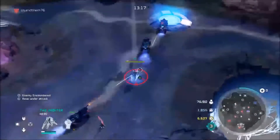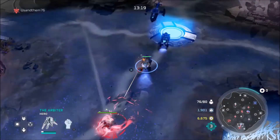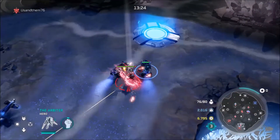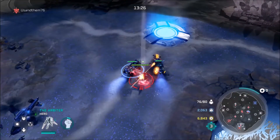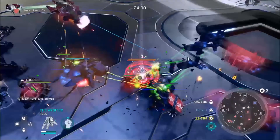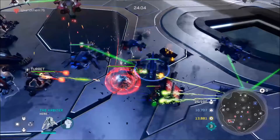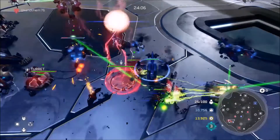Just like in the first Halo Wars, the Arbiter leader has dual energy swords that do a good amount of damage to ground units, but he can't attack air. He also has the same Y ability as the first game, but the AI controls it rather than you, and he doesn't fly from target to target. He has increased speed and gets a massive damage boost while the ability is active, and he can attack air units when it is active as well.